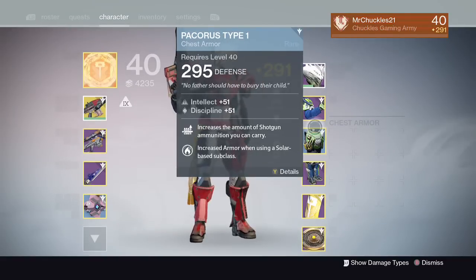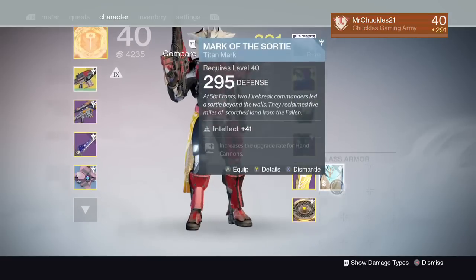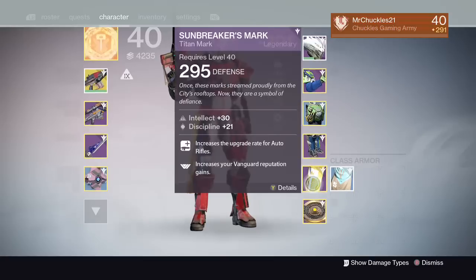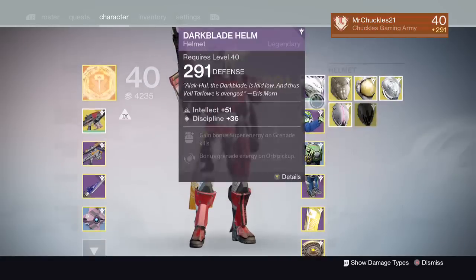When you infuse something, you only get 80% of the value. So say you have a legendary that's at 100 and you have a blue that's at 200 — if you infuse that blue into that legendary, your legendary will then only be 180. So even though your legendary went up, you're actually losing light. The only thing you're gaining is that legendary piece's perks. For example, I did want to infuse my Sunbreaker's mark, so I had to find a blue that was 295 and I had to infuse it three times to get it to this light level. Do be careful when you're infusing — it also costs three legendary marks per infuse.